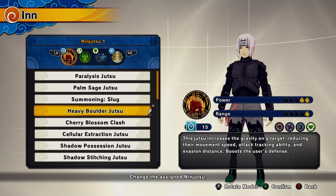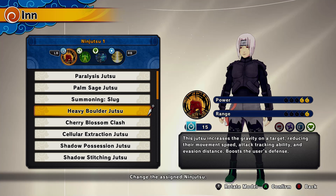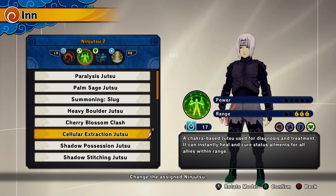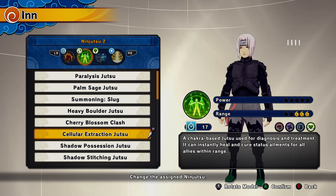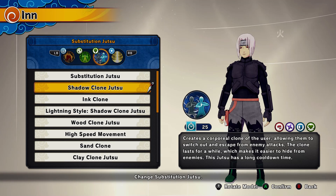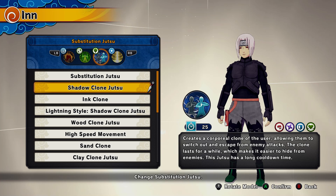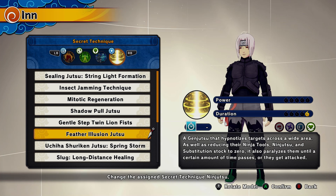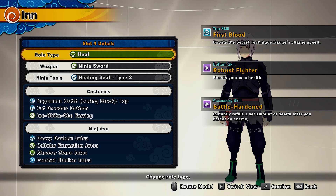Lastly, the healer build. Heavy Boulder Jutsu — grab it at the start or after 100 games. It gives you immense defense boost, breaks people's guard, and slows them down immensely. Cellular Extraction is the best healer jutsu in the game and it is free — from the Sakura VR Master. It provides a burst heal that removes all status elements, heals about three-fourths on activation, and has a huge range for healing allies. Shadow Clone Jutsu is great for substitution because it subs you far away without dealing negative status to your enemy — important for a healer.